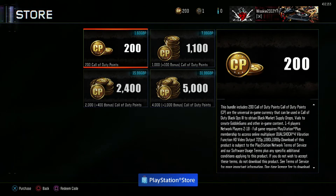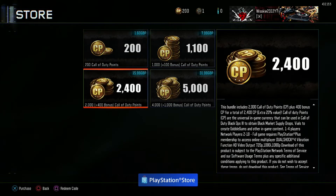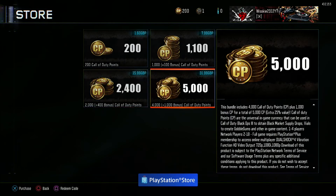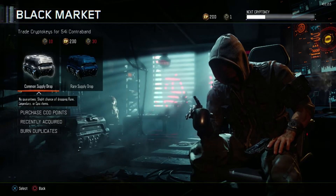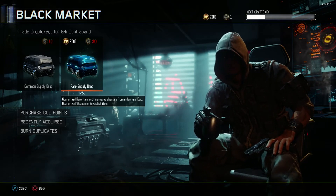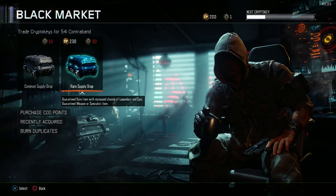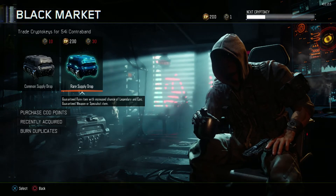And as you guys know, common supply drops are actually better — you get more stuff and you're more likely to get those really cool epic and legendary camos. So only rare ones are available, which really sucks. It's £1.60 for a rare supply drop. I've got 200 card points and I just want to show you guys — this is basically what £1.60 or $2 will get you if you buy the rare supply drop.